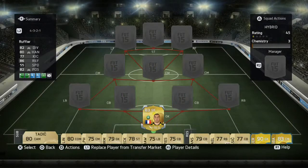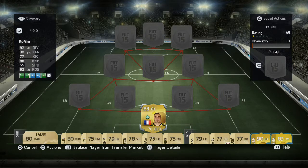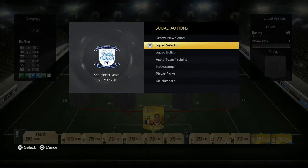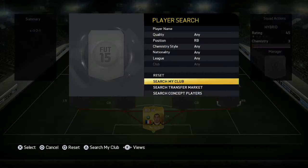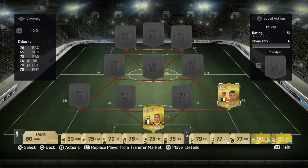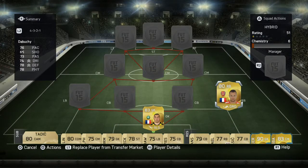Let's start off with the goalkeeper — we have Ruffier, a very solid keeper on this game. What I've done this time, which I haven't done before, is add chemistry styles to all of my players and adapt their instructions, which I'll go into later in the video. Ruffier is a very good keeper, very solid — I recommend you use him. He's got the glove chemistry style on him.